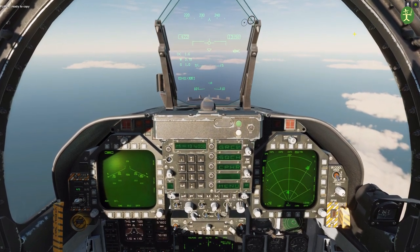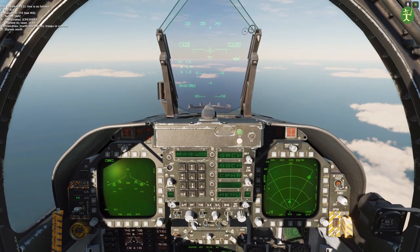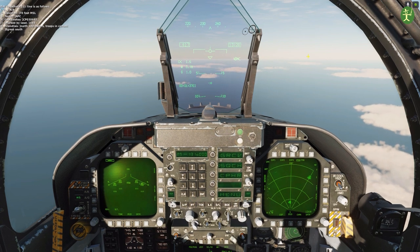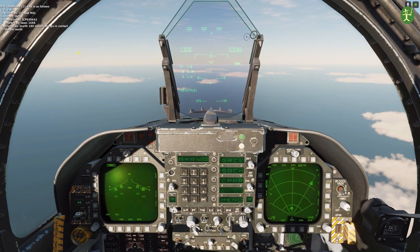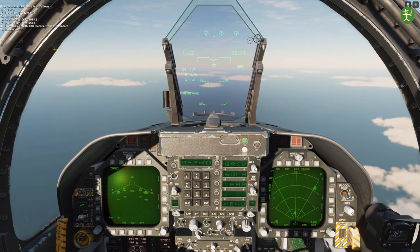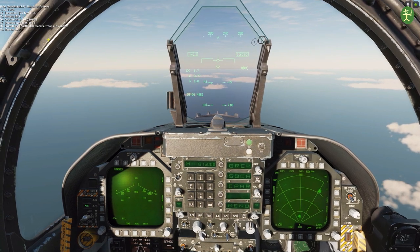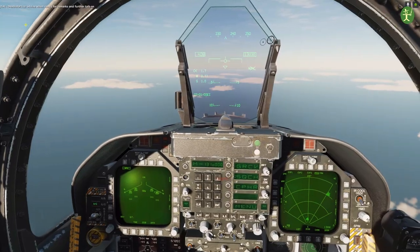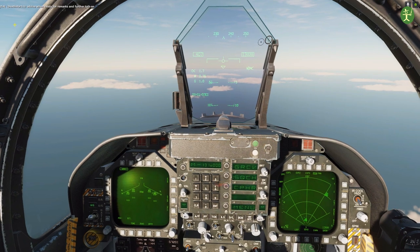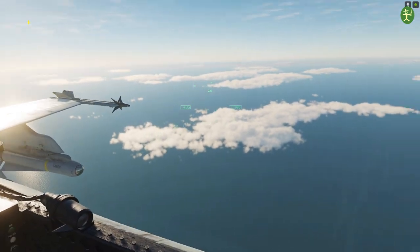Ready to copy. The 9-line is as follows: target elevation 70 feet MSL, type APC, grid reference Charlie Papa 030642, mark by laser, laser code 1688, bearing north, 180 metres offset, troops in contact, egress south. Hopefully you scribbled that down. The target elevation is 70 feet and the grid reference is Charlie Papa 030642.